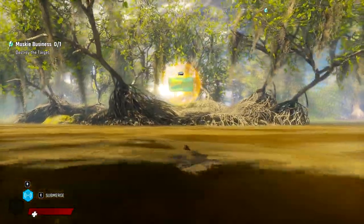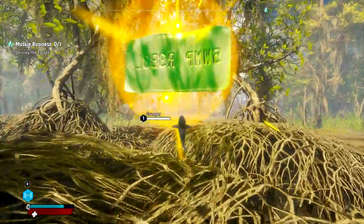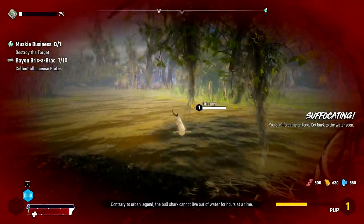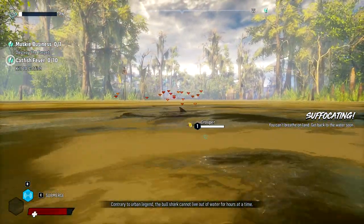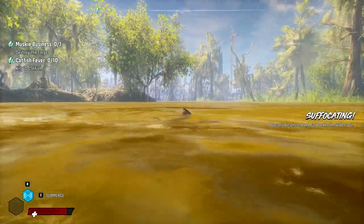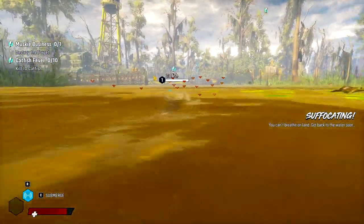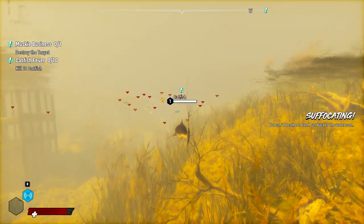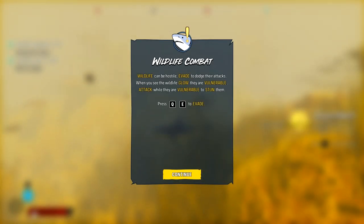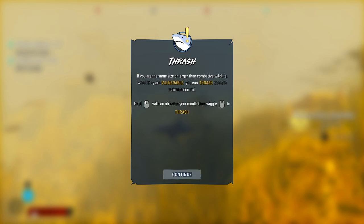Am I supposed to just hop up there and grab that? I'm too small — you just have to bite it. The bull shark cannot live out of water for hours at a time. We got our first collectible, which is considerably larger than the Jaws Unleashed ones. And there's Rosie the Alligator. Wildlife can be hostile — evade to dodge their attacks. When you see them glow, they are vulnerable. Attack while they're vulnerable to stun them, and you can thrash them to maintain control.